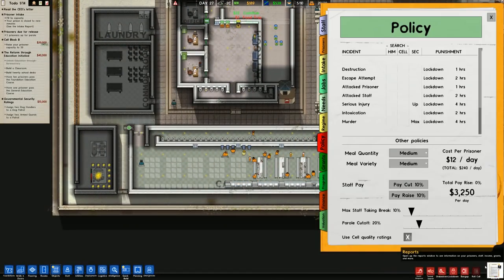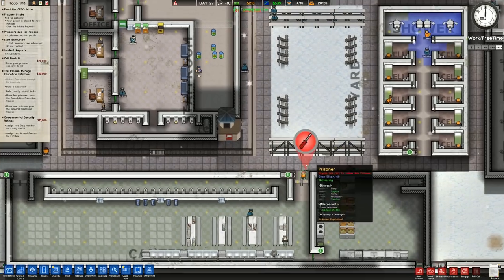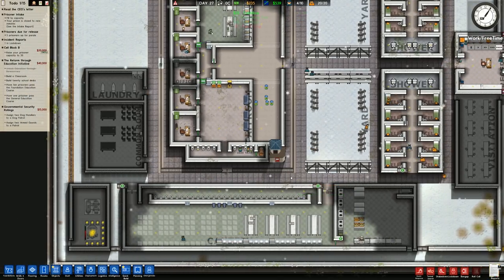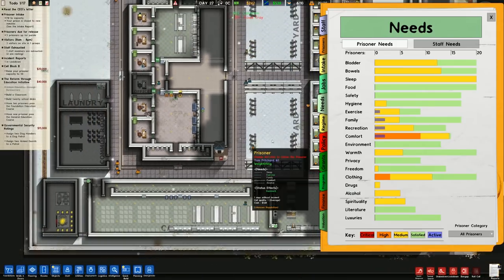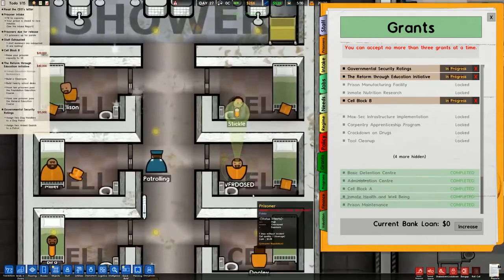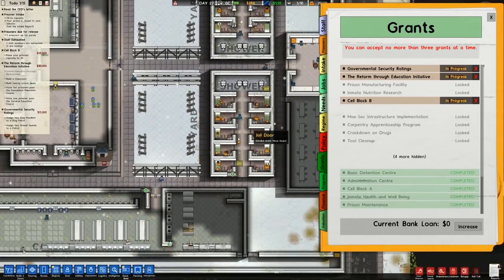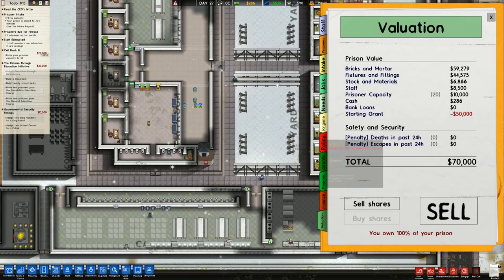I'm going to put in some more radiators, probably in the centre, so I'll dismantle that phone and put in another radiator. Obviously I'll place the phones back. We are getting money per day. Looks like they are eating and danger level is low. No real complaints. In terms of needs, the food need is now being fulfilled. There will always be a warmth need because some prisoners are patrolling outside - that's just how it is. In terms of money, we will be getting some cash flow from finding stuff on prisoners.